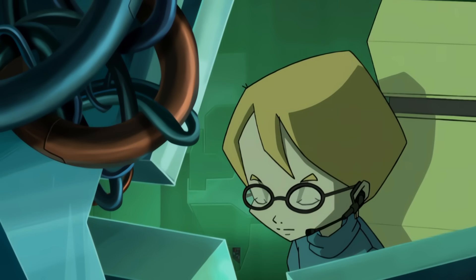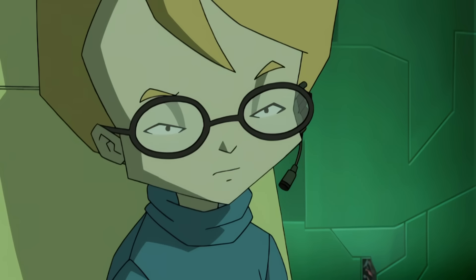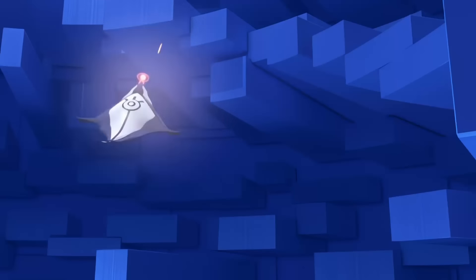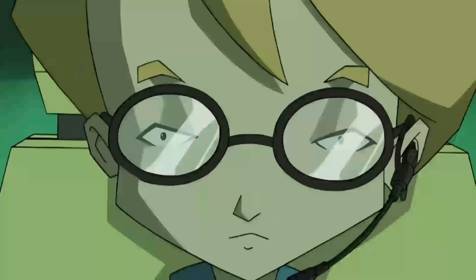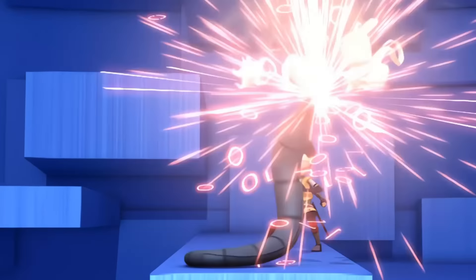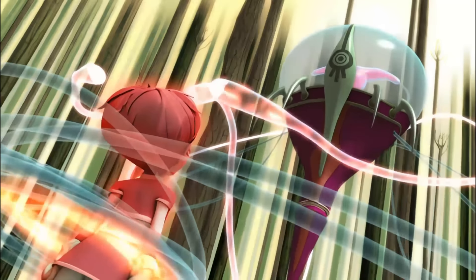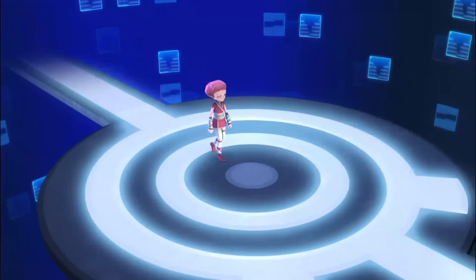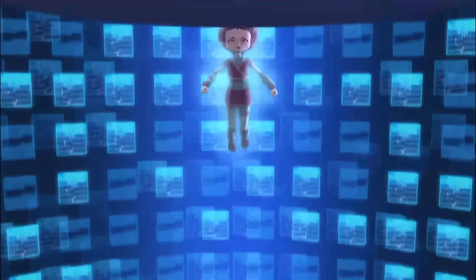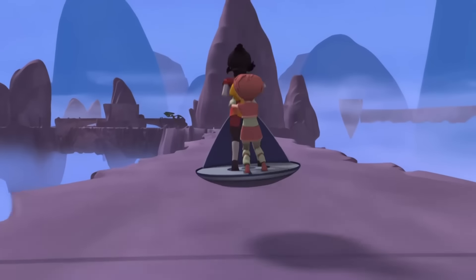In Season 3, the Lyoko warriors are back in action. After chilling on summer vacation, they're thrust back into digital chaos courtesy of Xana. This time, Xana's aiming straight for the core of Lyoko — a colossal translucent sphere lurking in the hidden depths of Sector 5. Obliterate that and Lyoko is toast. Things get spicy when Xana develops a new trick: Code Xana. By activating a tower in the forest sector and slipping control into Aelita through the Schifozoa, it sets a catastrophic chain in motion. Aelita, under Xana's influence, annihilates the sector using this dreaded code. The same fate befalls the desert sector, with Ulrich desperately failing to halt the destruction.